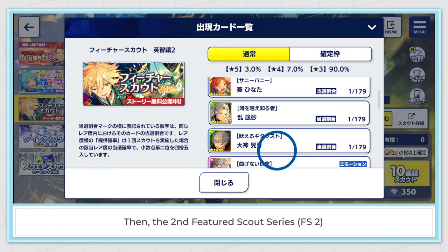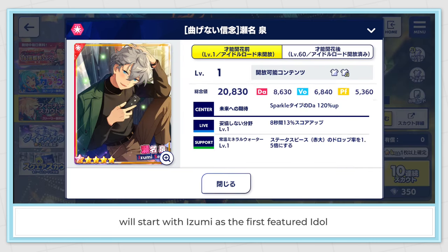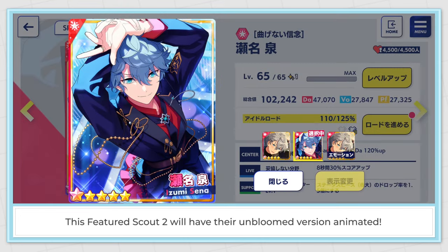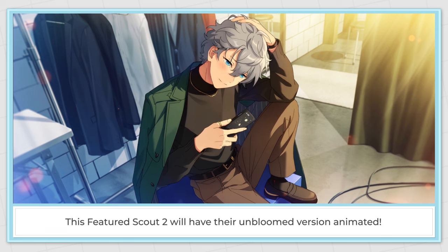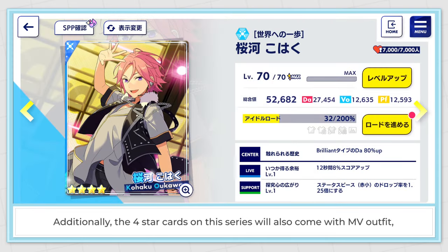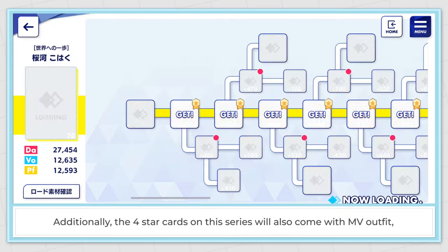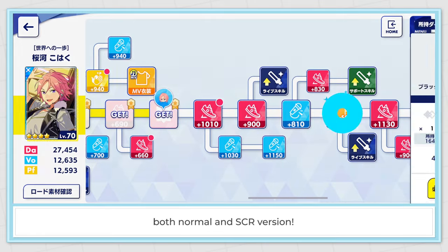Then the second featured scout series, FS2, will start with Izumi as the first featured idol. This featured scout will also have the unbloomed version animated — in the JP version it is called Emotion. Additionally, the 4 star cards on this series will also come with MV outfit, both normal and SCR version.